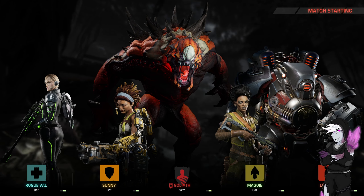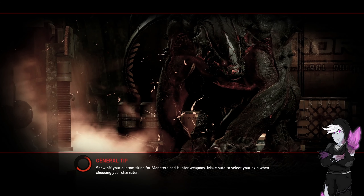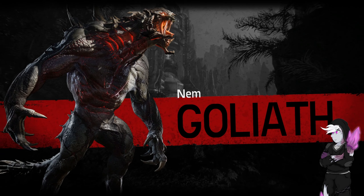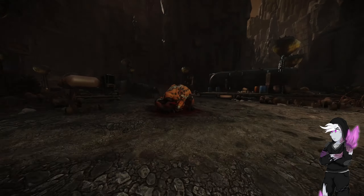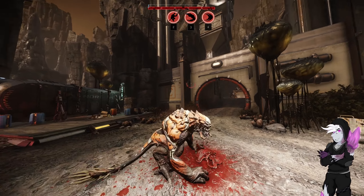The team is the same defensive setup as the Kraken video that goes out with this, and we stomped in that one. Goliath can put out significantly more damage in a faster time as well. The difference in this one though is we don't have an assault on this team that's built around, or as the direct counter - because Kraken is the direct counter to Markov, which is what the last game was.